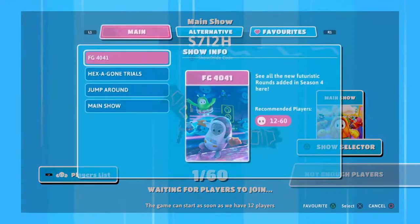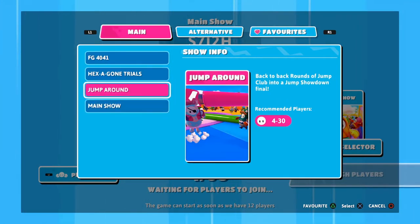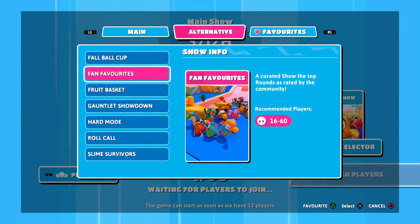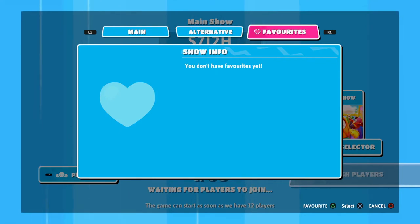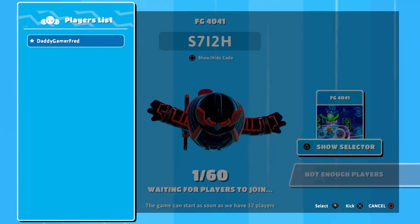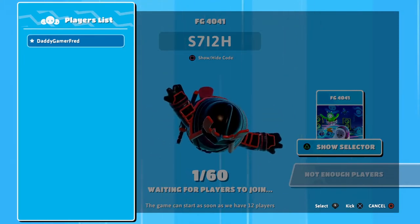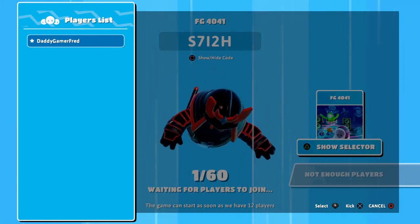You can pick the show right here — there are a ton of selections: main show, Jump Around, Hexagon Trials, FG40, FG41, alternative shows, Four Ball Cup, Fan Favorites, Fruit Basket, Gauntlet Showdown, Hard Mode, Roll Call, Slime Survivors, and favorited shows. You can press L1 to see the player list. In the player list you also have select and kick, so you can kick someone from the show if they're trolling or not supposed to be there.